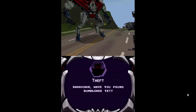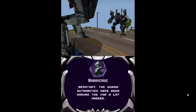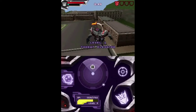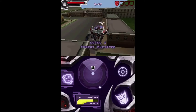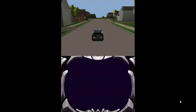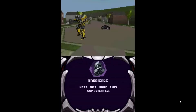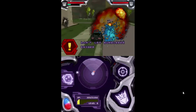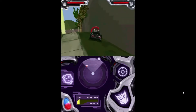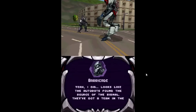In the next mission, Barricade tells Theft he's having trouble tracking Bumblebee and Theft offers to help by causing a distraction. Barricade accepts and Theft causes a rampage — your typical GTA-style rampage. Barricade is then able to track Bumblebee to the Witwicky residence, and like the Autobots version you have to chase him. The difference is you also have to shoot him and drain his health. This mission is easier, probably because you can drain his health in between fights, and when you defeat him, you get the intel.